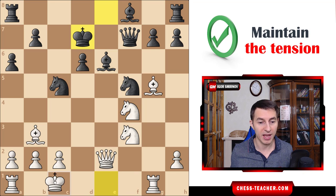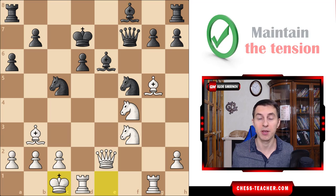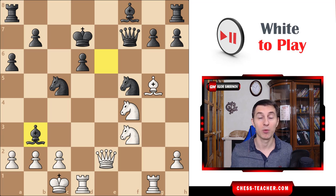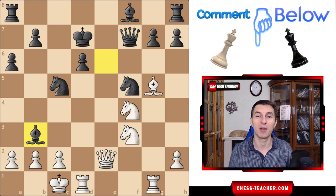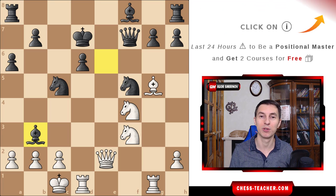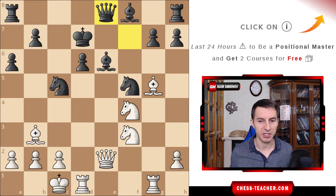Instead of capturing on e6, Fischer simply castled queenside, keeping all the threats alive and forcing black to think about them. Moreover, now white has one more threat. If black decides to trade the bishop off, how would you play here as white? Please think about this and write it in the comments below — let's have it as a puzzle of the day. It's white to move; try to find the winning shot. In the game, black did not play that move — instead black played queen to e8.